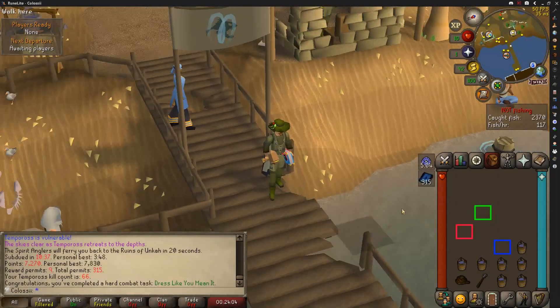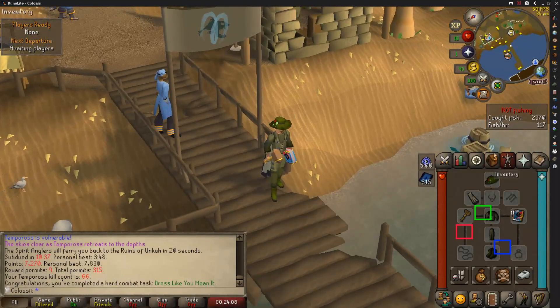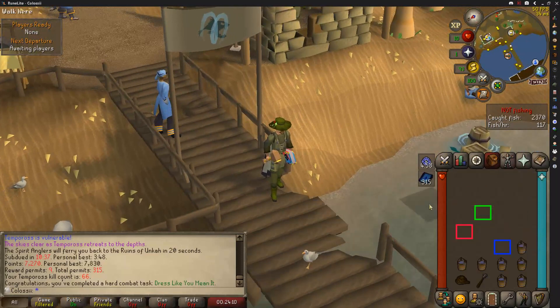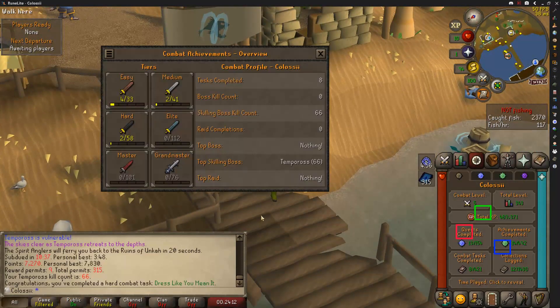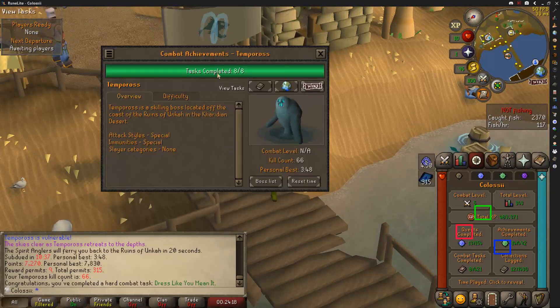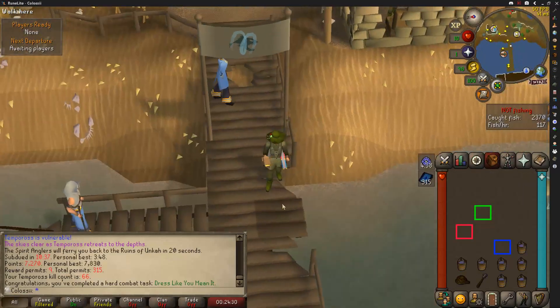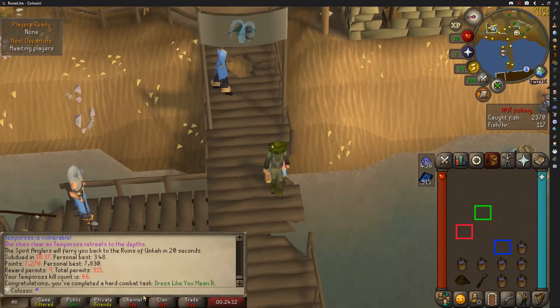Here we are back with our first game post-full angler, which gives us our last combat task for this boss. Really awesome. This is the first boss to the account and the first completion on the boss task log. I think the hardest one was probably to get the 10 reward permits, which isn't even that hard once you learn the solo method. Dress like you mean it.